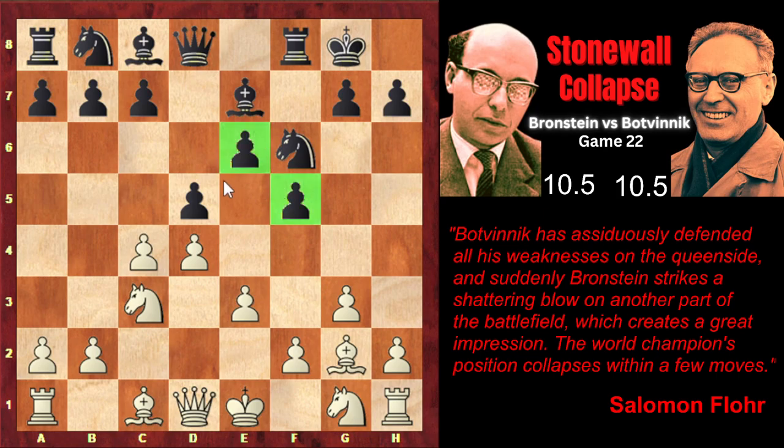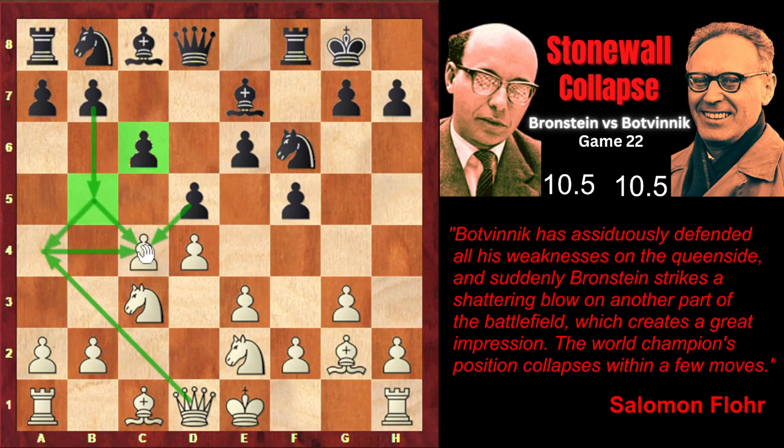After d5, we have the Stonewall variation — black has established the Stonewall, and knight e2. The idea of this setup for white is to keep the bishop's diagonal open so the knight on f3 isn't blocking it, and also the pawn on f2 isn't blocked. White is preparing a break in the center by playing f3, taking control over e4 square. And also the knight from e2 might jump to f4 and be actively placed on that square. c6 — Botvinnik finishes the establishment of his Stonewall and threatens to simply capture the pawn on c4.